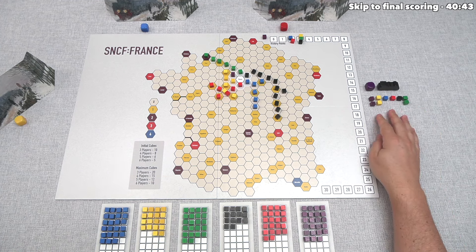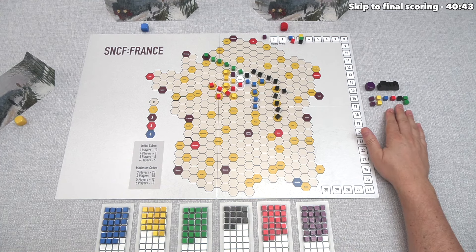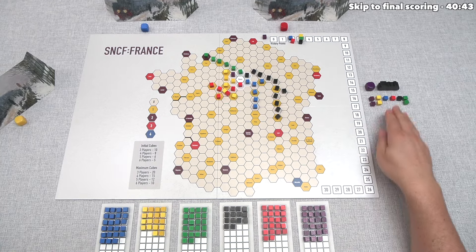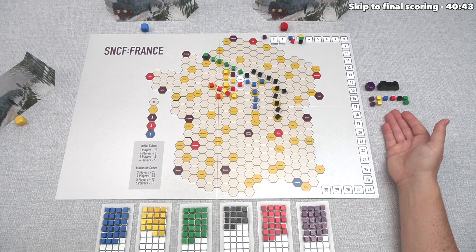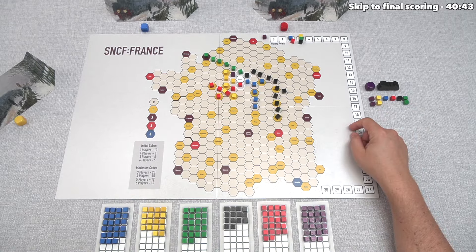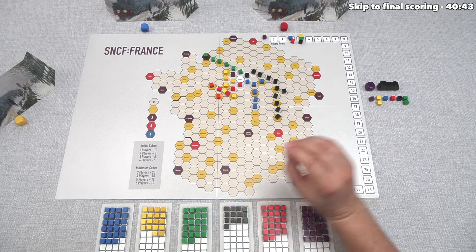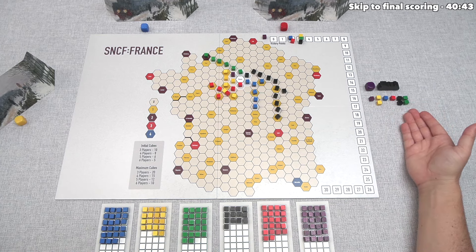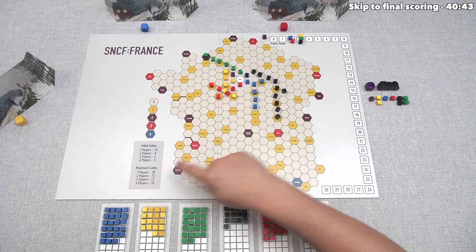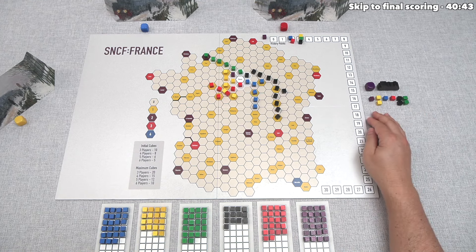We decide to sell a purple stock and buy just one black stock — not two, to show only moderate commitment. We don't want everyone else to stop helping black. This also doesn't increase our overall portfolio size; we currently have nine stocks, and the scoring maximum is 15. We want to be choosy when we take two stocks of a color.